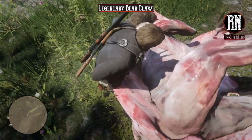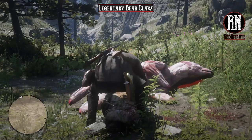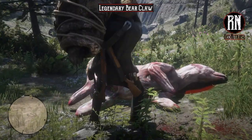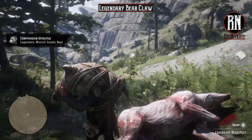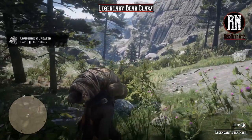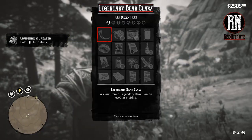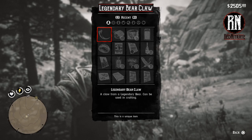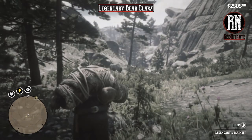Oh dear lord, that was a little much, Arthur. I don't need to see inside of the carcass. We got the Legendary Bear Pelt, and importantly the Legendary Bear Claw — which is the first ingredient for the Bear Claw Talisman.